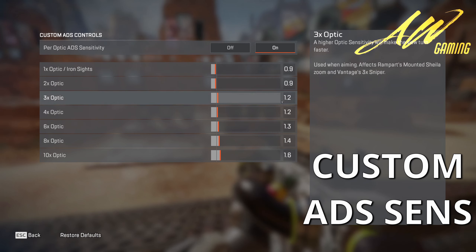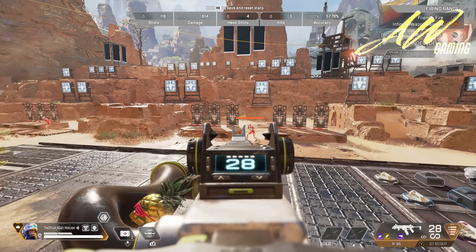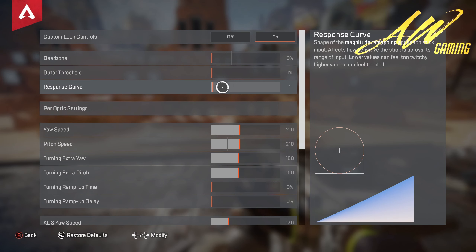I have aim assist on all three. Personally I use 0.9, 1.2, 1.2, 1.2, 1.3, 1.4, 1.6 — I've had the most success with this. Up close you want it to kind of slow down. If you turn off response curve completely you do have less aim assist, but one is pretty decent.